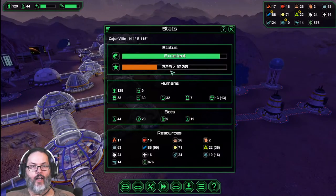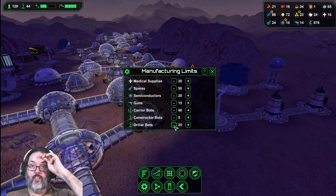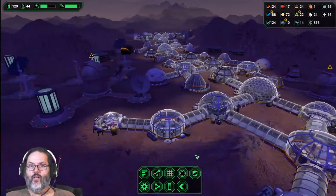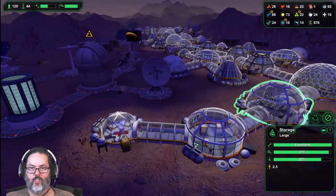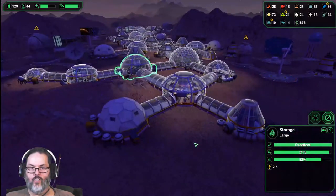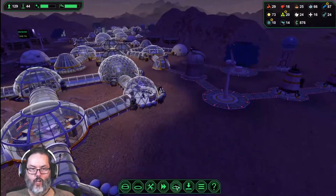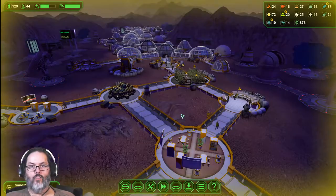All right, we're excellent. Why do I have so many driller bots? Oh, that's why. I'm gonna dial that back a little bit. Let's do that. How are we looking here - storage, canteen - let me turn those off. There we are, excellent, much better.